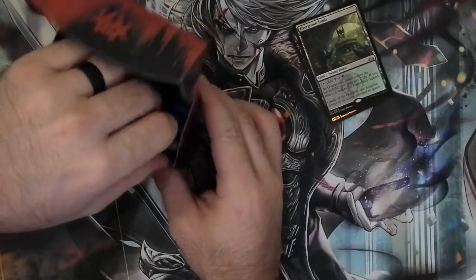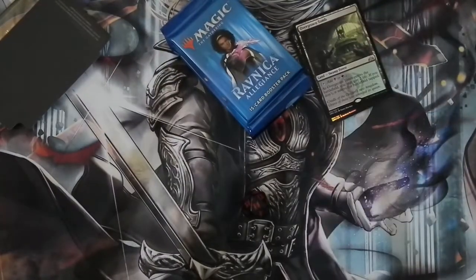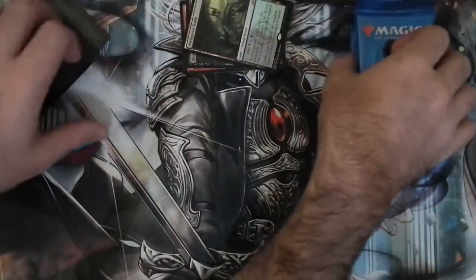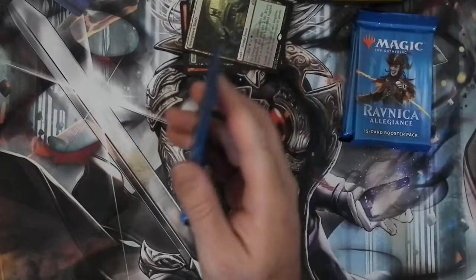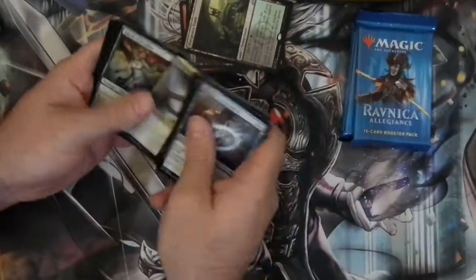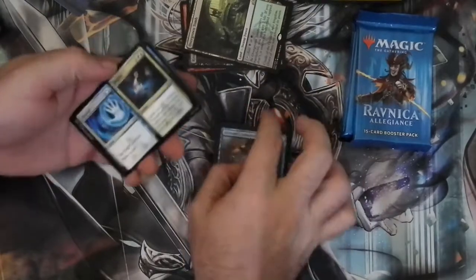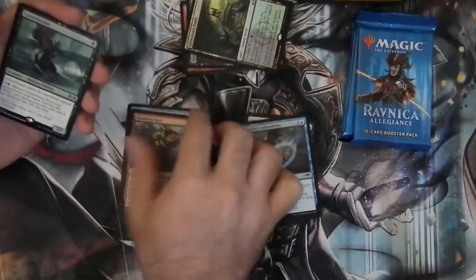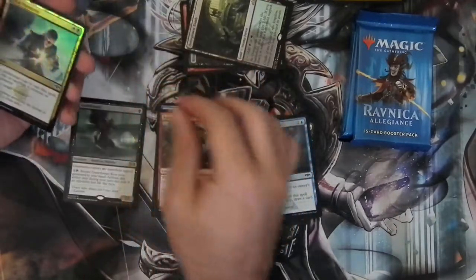As we get ready to go down to the Carnarium — Rakdos dice, the 14, seems to be a better roll. Let's see how these ones go. Arena code — you're free to try, I won't have used it. Straight through the commons. We have Depose and Deploy, Eyes Everywhere, a Rumbling Ruin, a Gutter Bones, and a Foil Final Payment.